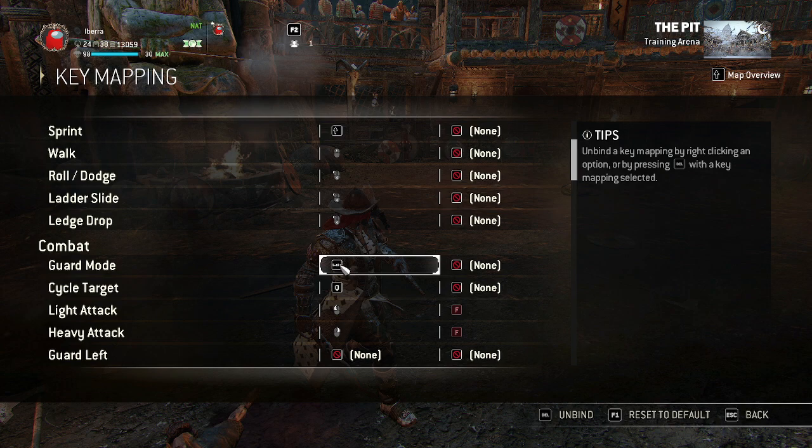I never use the default guard mode key. I use the psycho target key all the time because it's more like controller — controller only has one lock-on, which is your LT or L2.